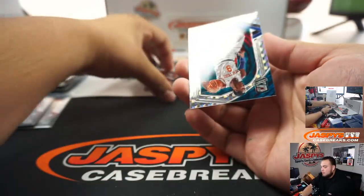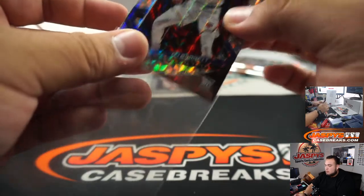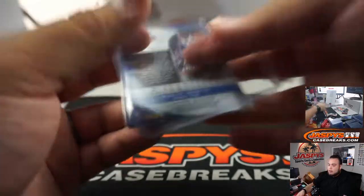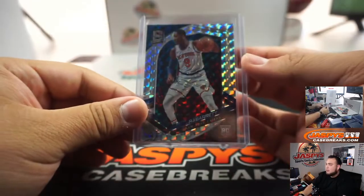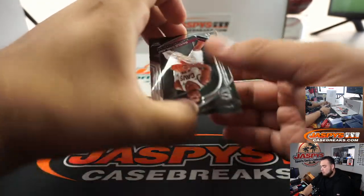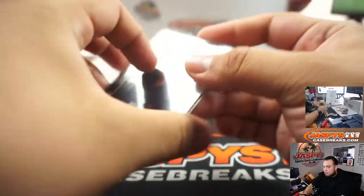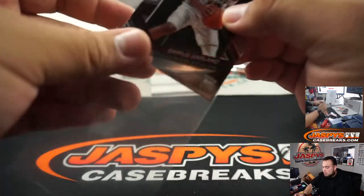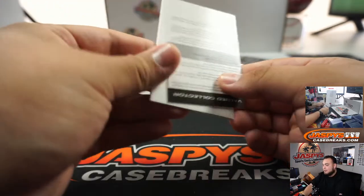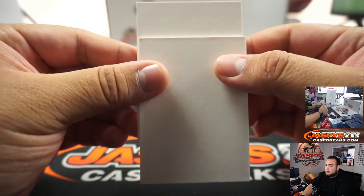We got a redemption here — I think we do. Nice little RJ Barrett. Number 48 out of 49 — very nice. There you go, Robert. Robert cleaning up a little bit right here. We got Darius Garland and Giannis Antetokounmpo. Let's see if this redemption is Zion — is he live or is he redemption? So this will automatically go to Gilbert in spot zero.